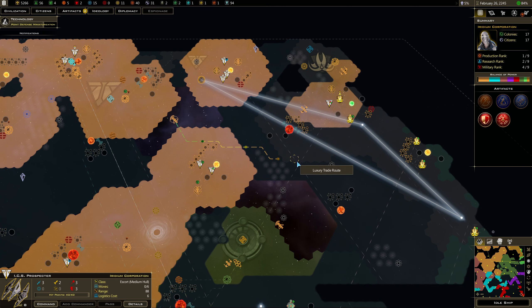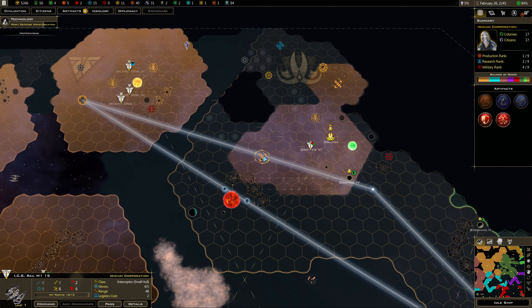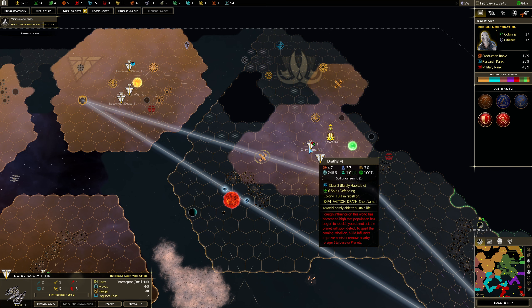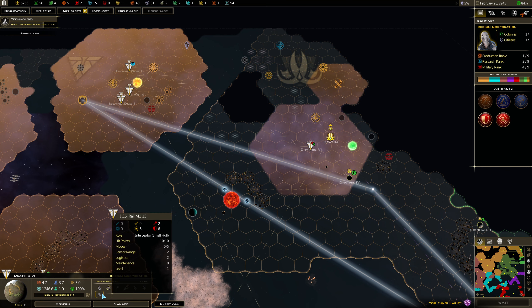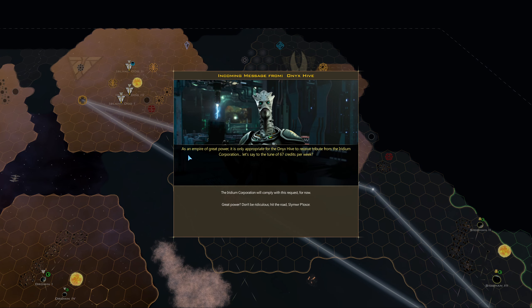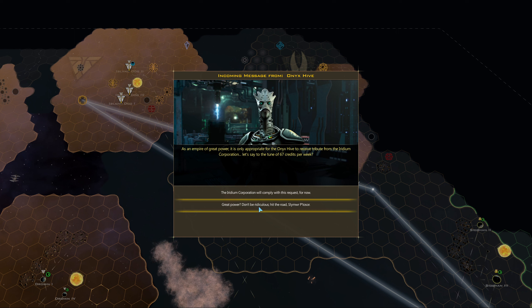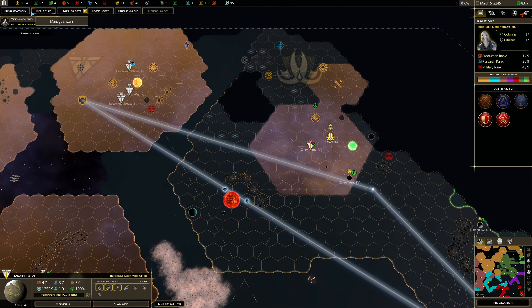Idle ship — an interceptor, let's send him here. As an empire of great power, it's only appropriate for the Onyx Hive to receive tribute from the Iridium Corporation. He wants me to give him 67 credits a week? Hit the road. What is he thinking?